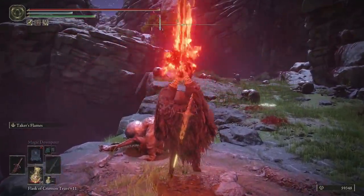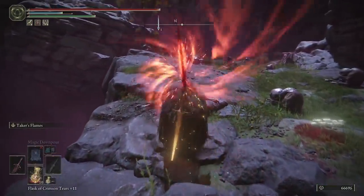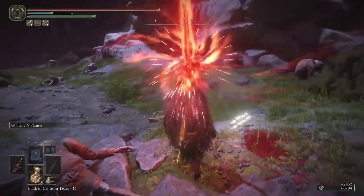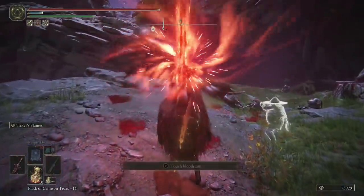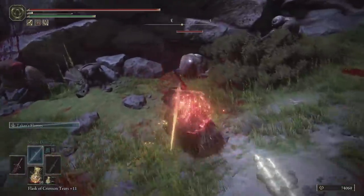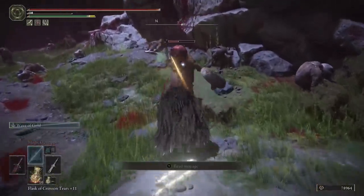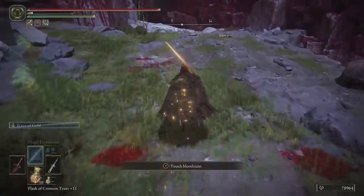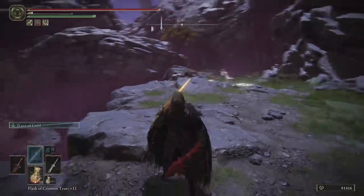I usually shoot it around here — you can see it just nails those enemies. I come down a little further to the next group and you can see it kills them pretty easily. You just run down and use it, usually until you run out of mana, then maybe finish off a couple of the remaining enemies and come back. It's nowhere near as fast as the Sacred Relic Sword, but using it a couple of times down there, killing a few, then coming back to rest and respawn was a very fast method for me.